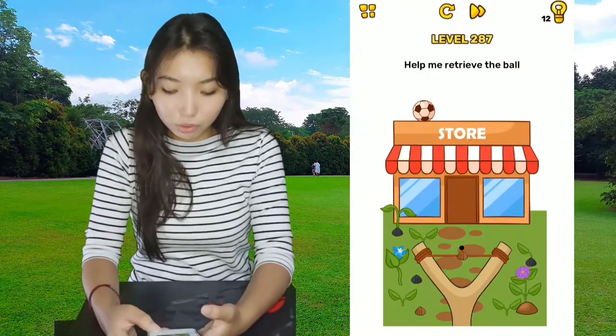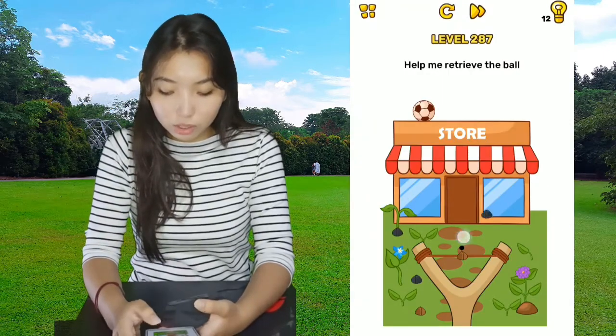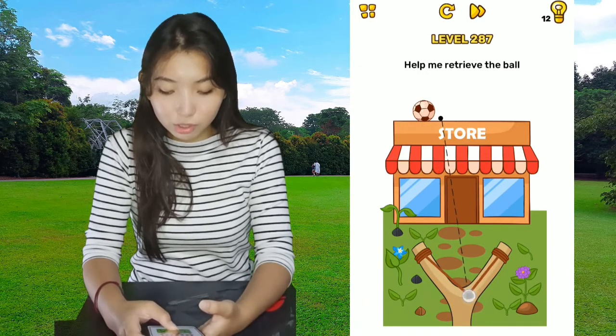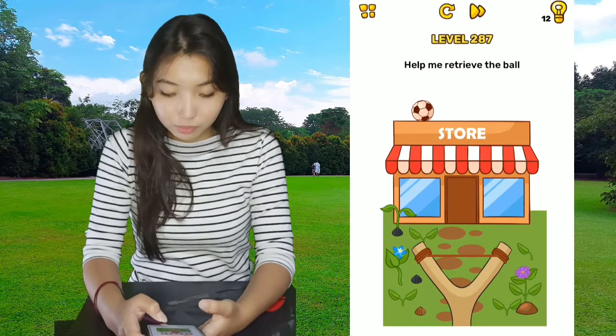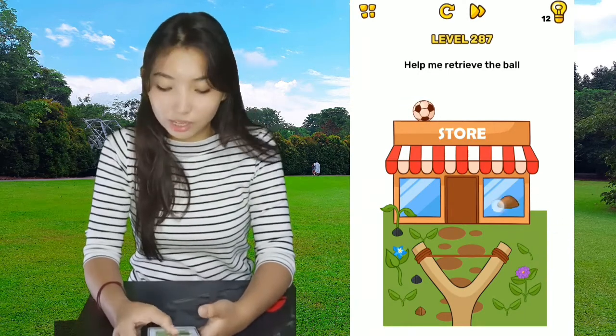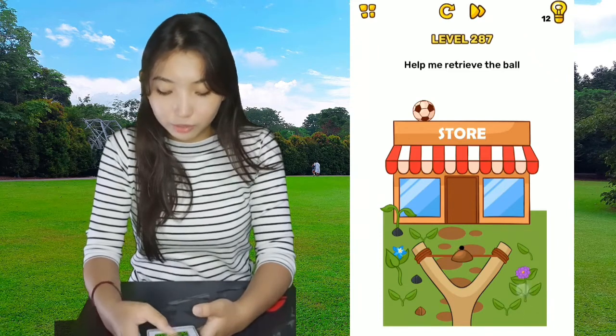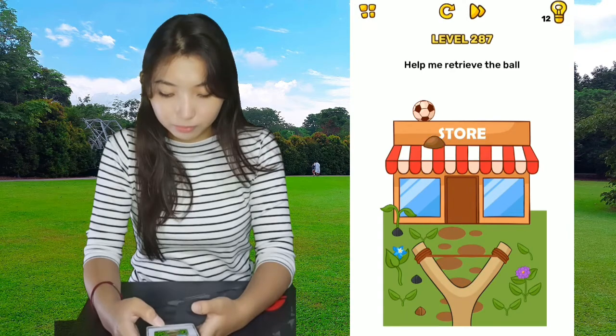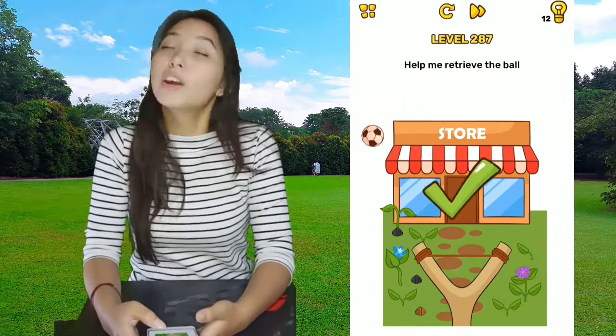287: Help me retrieve the ball. We need a big rock, because the small ones don't work — it won't budge. It went back to its original place. So we need a big one from over here. And boom — it fell. Hooray!